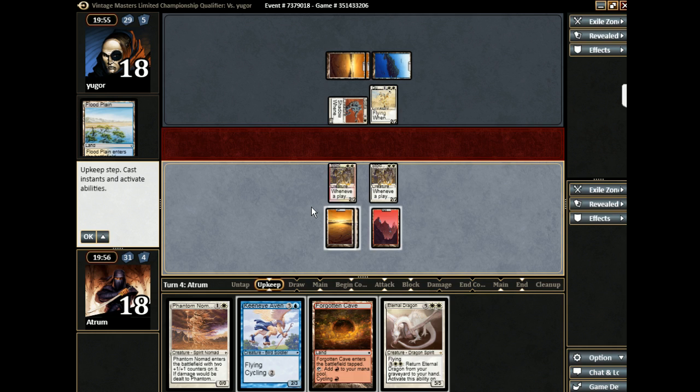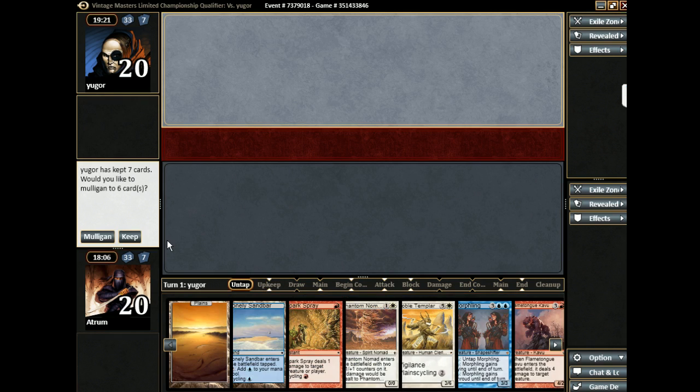That was fun. He's probably on the 'that's never happening again' plan. Can we keep this? I think so. Not having a red is very dangerous for us. Do we keep this? I think we mulligan — I think our mulligan is better. I would have kept. This hand is much worse than the other one. Yeah, this one you can't do anything. The other one you played a Phantom Nomad and sat there. This hand does literally nothing. Well, it's got three lands — two of them are off-colors, so that means it has potential.